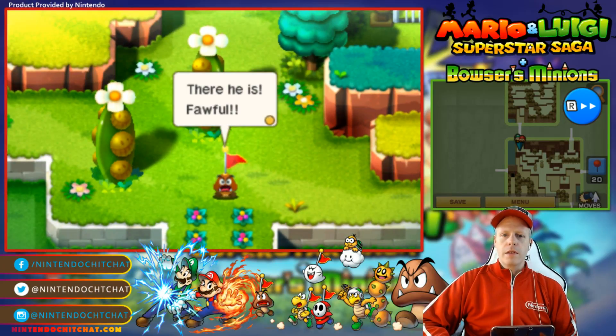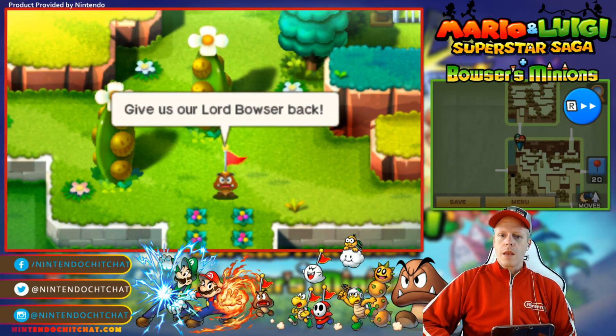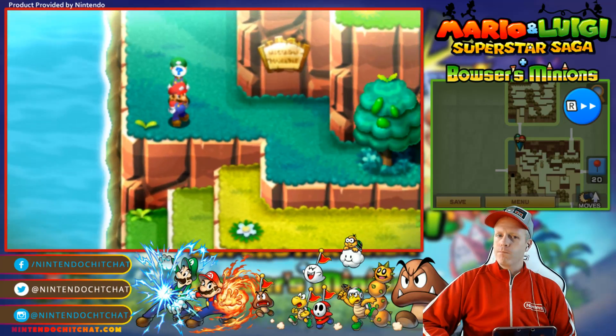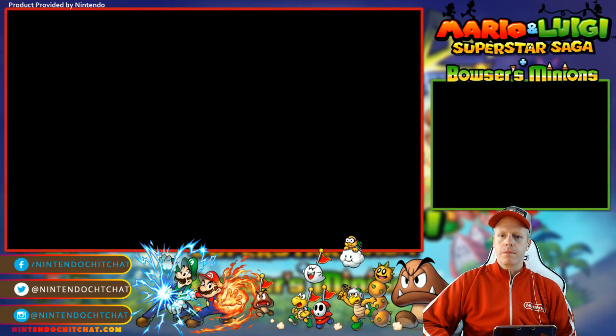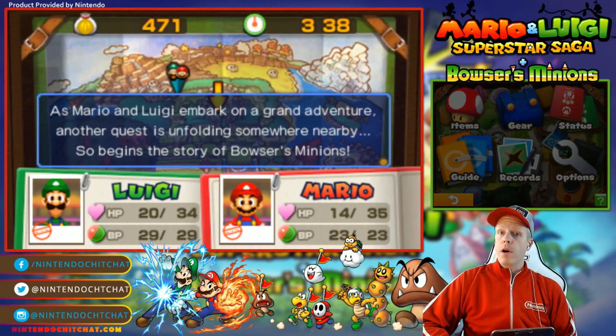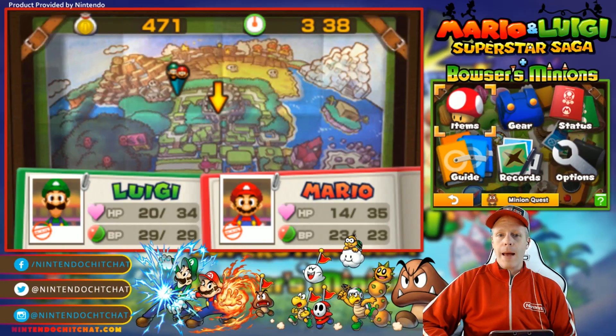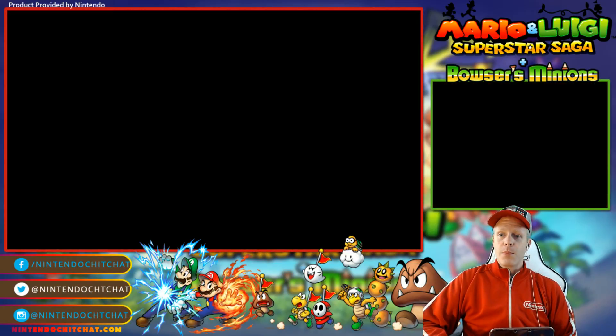There he is — Fawful! Give us our Lord Bowser back. After him! As Mario and Luigi embark on grand adventure, the quest is unfolding somewhere nearby. So begins the story of Bowser's Minions. We've now unlocked the Bowser's Minion Quest, which we can start playing as well — that's pretty cool.